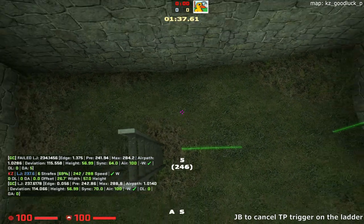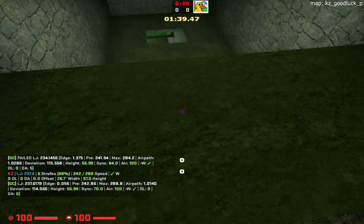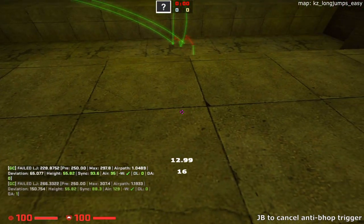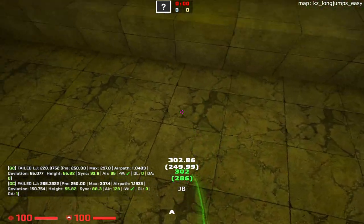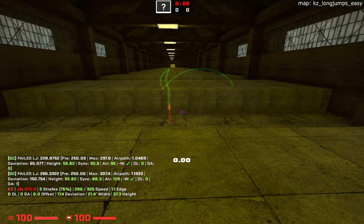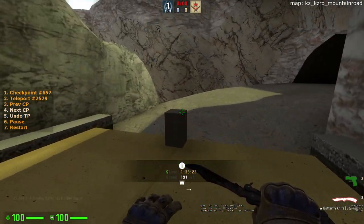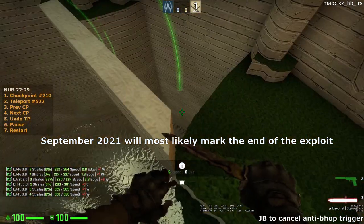Jump bugs can be used to get past anti-bhop and teleport triggers by jump bugging off the very edge of the block, which is usually less than 2 units edge. Note that the trigger cancel is most likely going to be patched next month, September 2021.